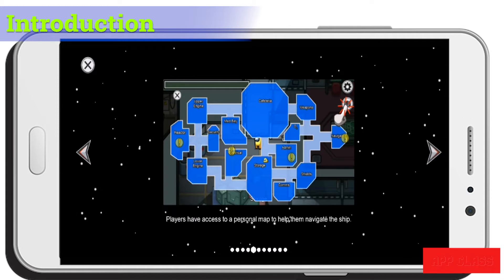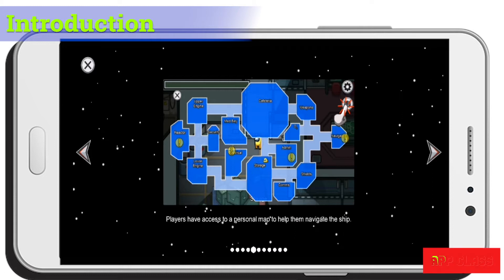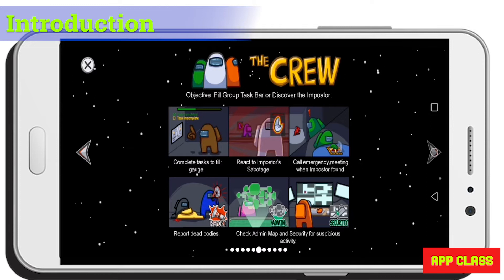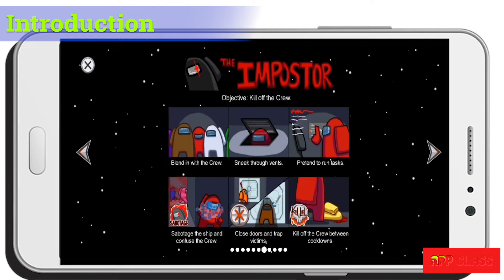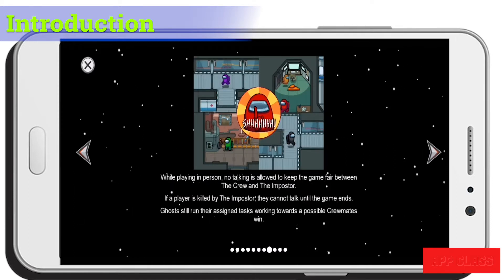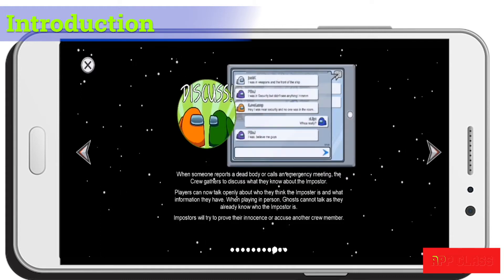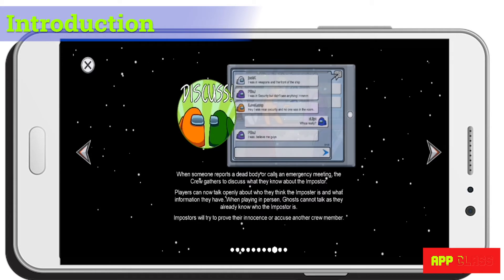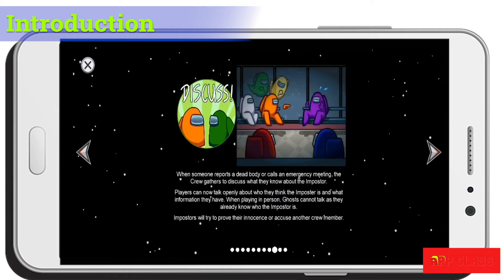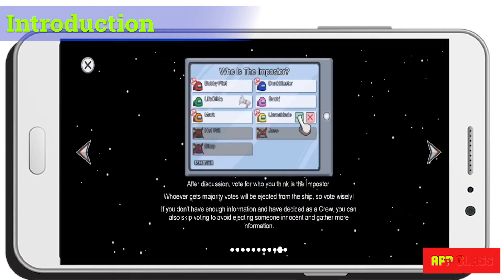The games take place in a spaceship preparing for departure. Each player has a map of the spaceship with their own individual assignments. The crewmates win if they complete all the tasks or discover the imposters. The imposters try to kill everyone and sabotage the mission. When a dead body is found or an emergency meeting is called, all players gather to discuss what happened. The imposters try to deceive others with false information, and at the end of each meeting there is a voting session to guess who the imposters are.